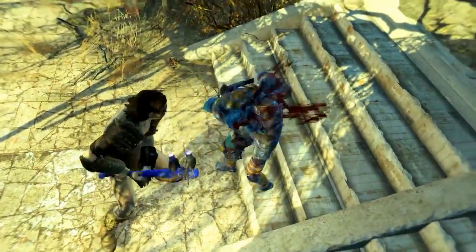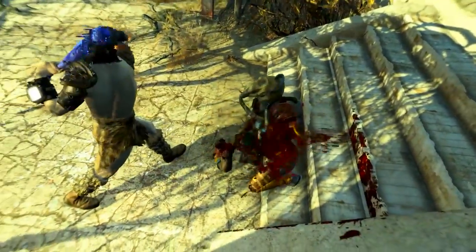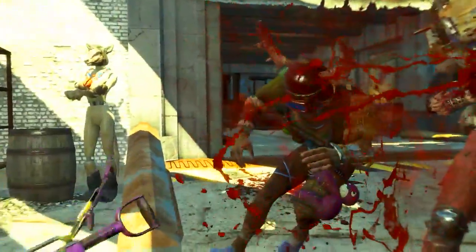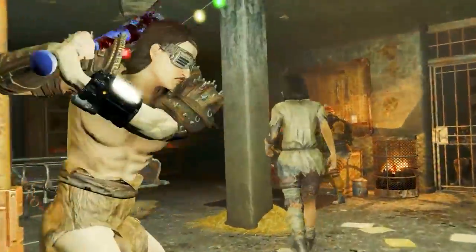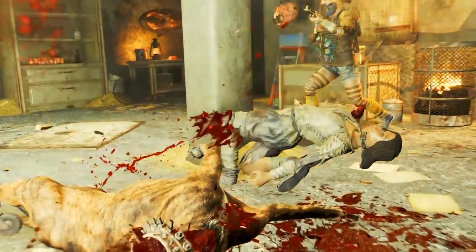You use all of your action points to fill up the critical meter, execute a critical hit, and it refills all of your action points. Then you do exactly the same thing again and again. Provided you have high enough luck and enough action points to do so, it is possible. And when it does happen, your foes are going to have a very bad day.